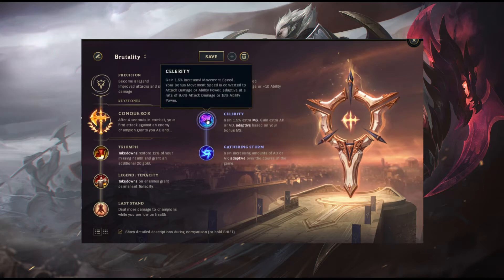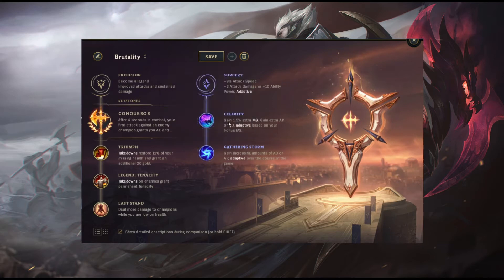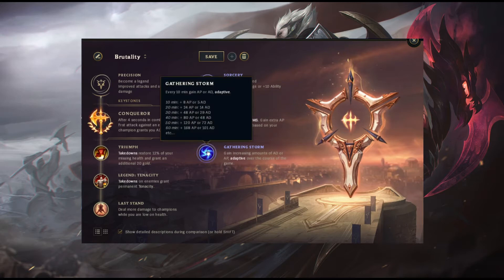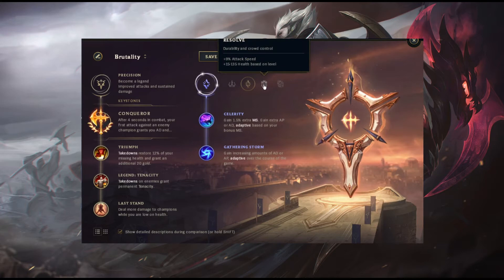Sorcery is for the late game scalings — Celerity and Gathering Storm are my choices. Celerity because your movement speed is too important, and Gathering Storm is for your 30-plus minute kill massacres. The quick summary is this rune page is for dealing the most damage possible whilst still being able to duel other bruisers. You value damage above all. The laning phase is an important part of the game and Resolve makes winning it, or just breaking even, easy — without it, things can turn south very quickly.